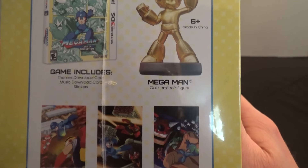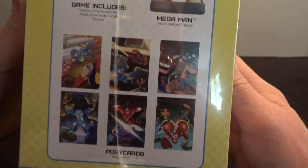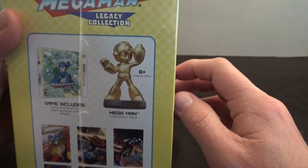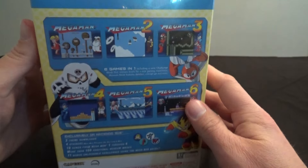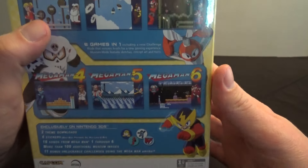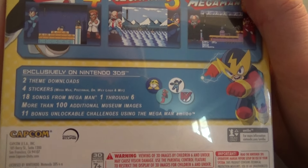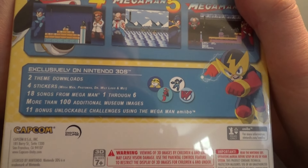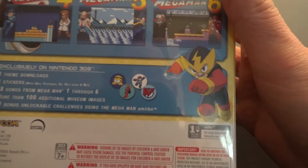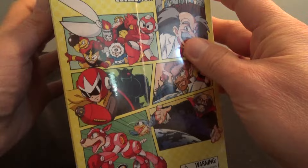It also comes with a themes download card, a music download card, and some stickers, which is neat. And then, of course, it comes with this awesome Gold Mega Man Amiibo, which is one of the main reasons I wanted to get this, because I have tons of Amiibos and I wanted to add that to my collection. It comes with the soundtrack too, which is cool, 100 additional museum images, and 11 challenges exclusive to the 3DS that are exclusive with that Gold Mega Man Amiibo.